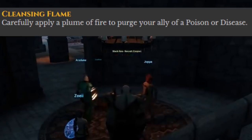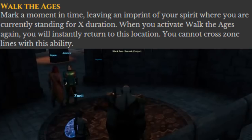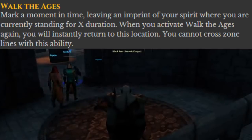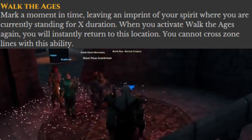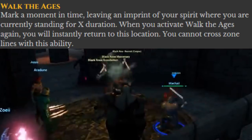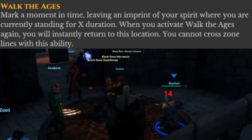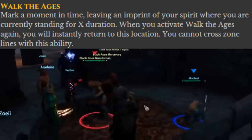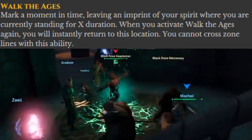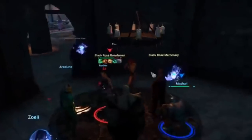Cleansing Flame — this will cleanse an ally of poison or disease. Walk the Ages — the Shaman marks a moment in time, leaving their spirit where they are currently standing for an amount of time. When the Shaman uses this ability again, they will instantly return to the marked location. However, it cannot be used to cross zone lines. So it's a teleport to get out of danger and all kinds of other useful situations for specific mechanics, I'm sure. This one will be a lot of fun to see how players use it.